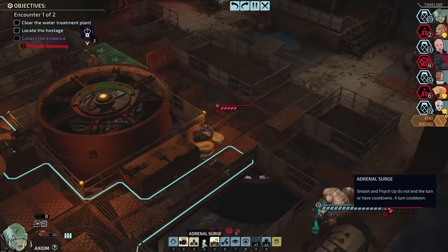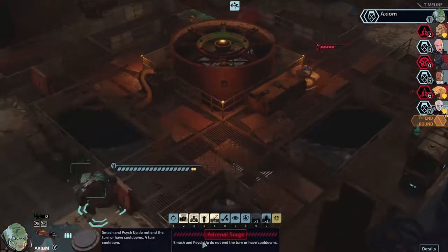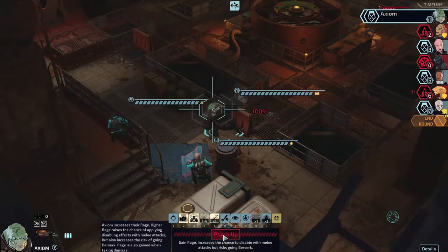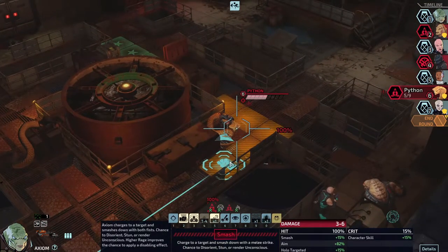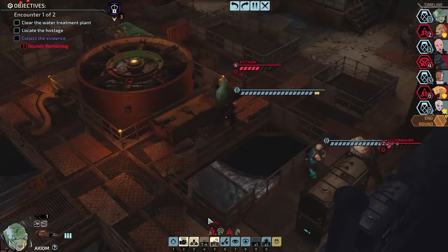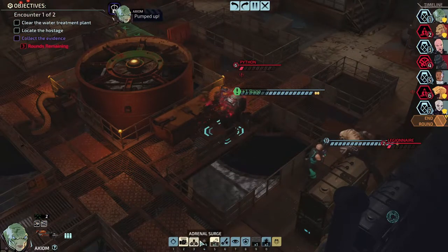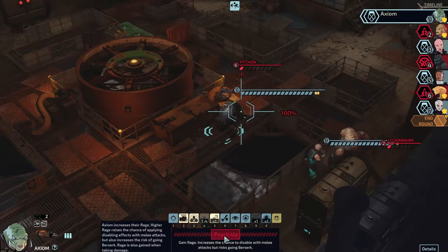Adrenal Surge, Smash, and Stack Up do not end the turn or have cooldowns. We should do that now — use Psych Up on the edge, then use Smash on this person. They also don't have cooldowns, so I can just keep using Psych Up.